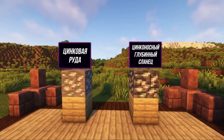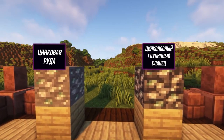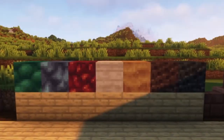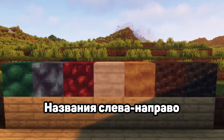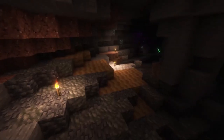The mod adds only two new types of ore: zinc ore and zinc-bearing deep shale. You can obtain them with a pickaxe of iron tier and higher. It also adds some decorative blocks: viridium, azureen, kremzite, limestone, akram, ash, and dark ash. You can find the last two blocks in the Nether, and the rest in the ordinary world.